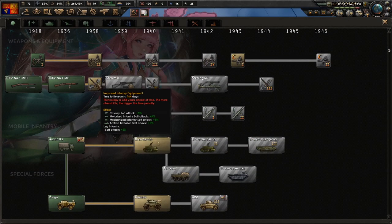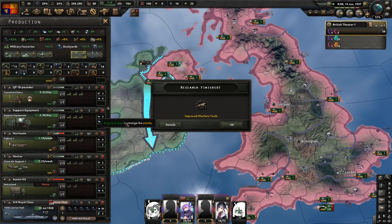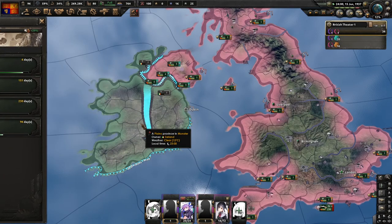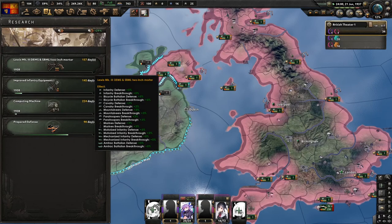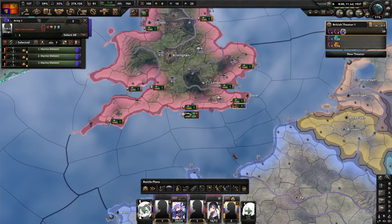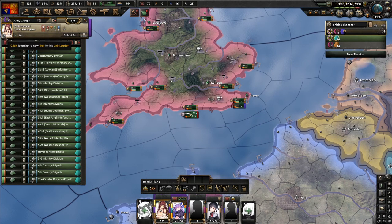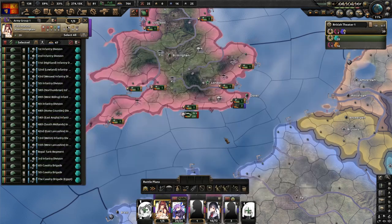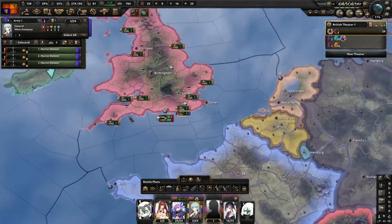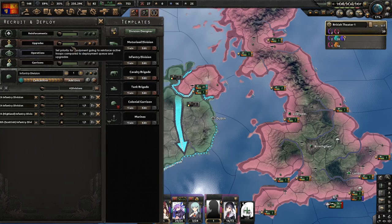Next we'll grab Improved Infantry Equipment 1 and the Computing Machine research. Then we'll grab the Lewis Mark 3. We'll quick-deploy those marines and promote Alan Cunningham to field marshal, giving him defensive organization and charismatic traits. We'll add him to the field marshal slot, then add Miles Dempsey as general and plan a naval invasion to the area.